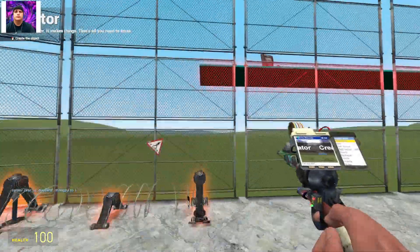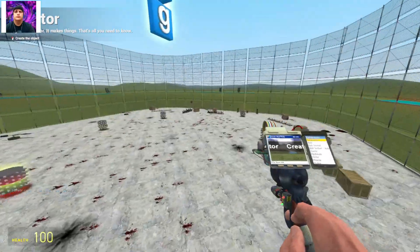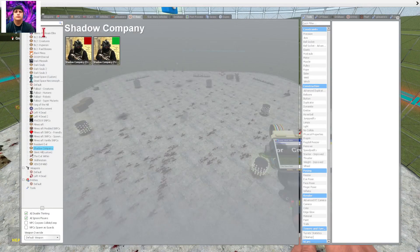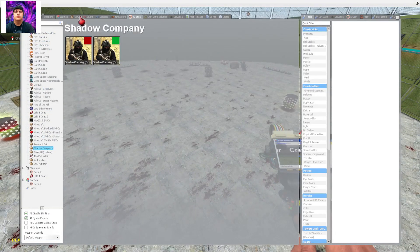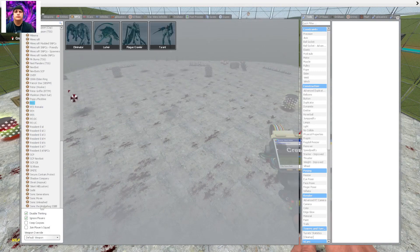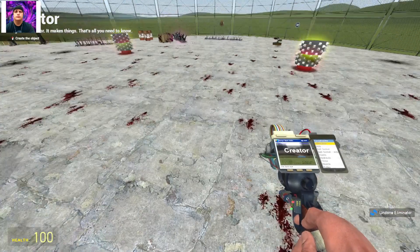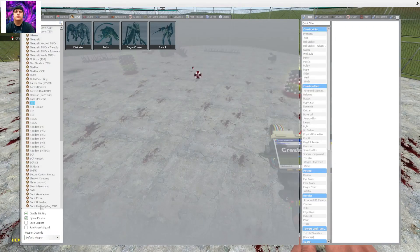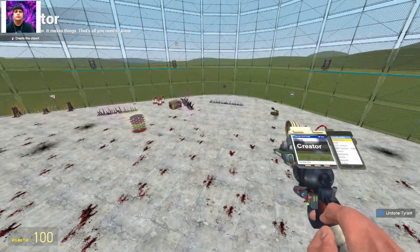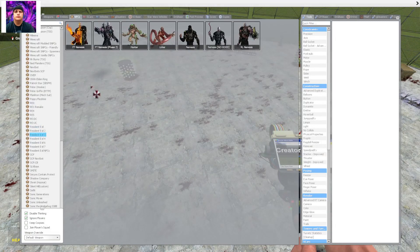Welcome back on Gmod doing NPC Wars again. I cannot get the Hunter from Resident Evil Zero, which was requested — it just doesn't have it. The mod has the eliminators, which I absolutely hate on that game, the lurkers, the plague crawler, and the original tyrant, but there's no way of getting a hunter.